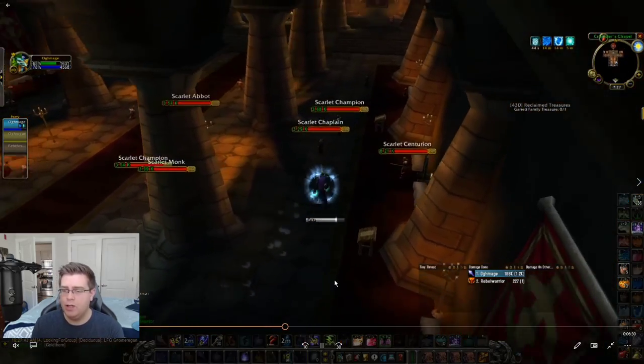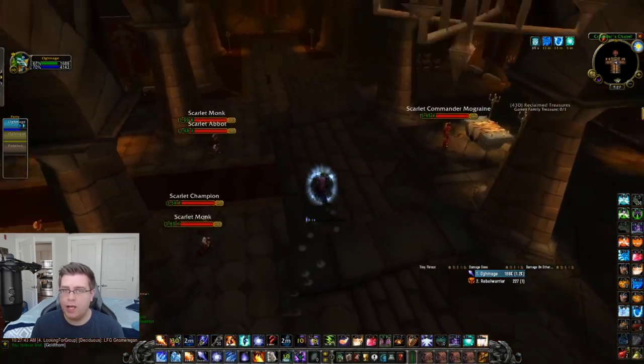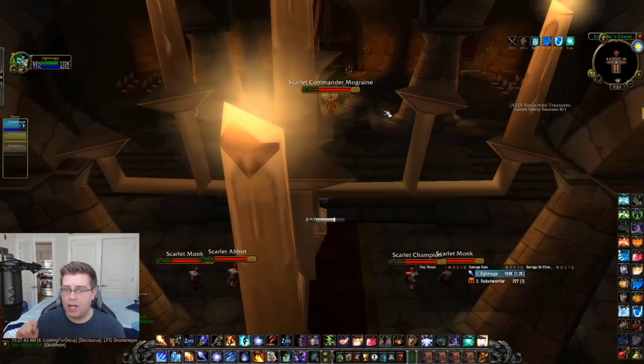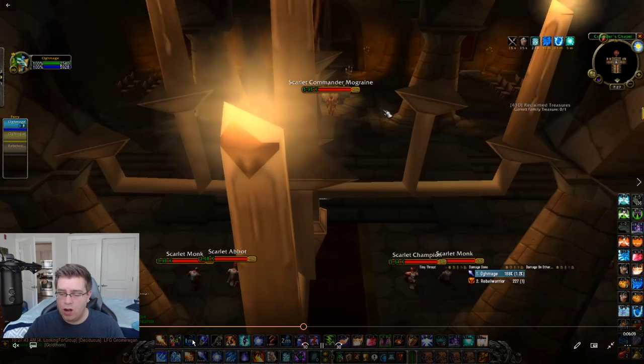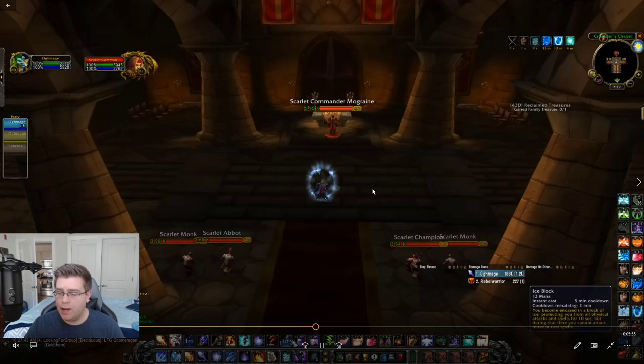Now we're entering the chapel. The important thing here is that blink right there — you need to watch where the mobs are going and blink past all of them so they can't hit you. If they do aggro onto you, pull to the side as quickly as possible, kill those three mobs, then get back to walking toward the boss. We still have about two minutes left on Cold Snap and Ice Block from the last run — you need both those up, and you also need the Limited Invulnerability potions and Iron Grenades. Here are my Iron Grenades and Limited Invulnerability potions.